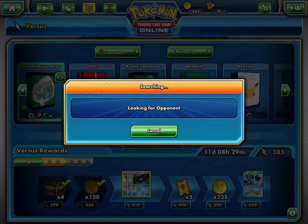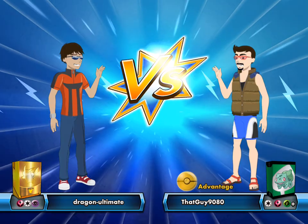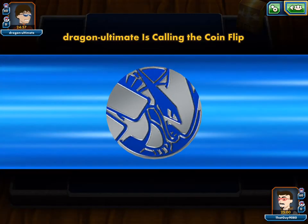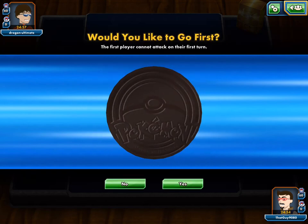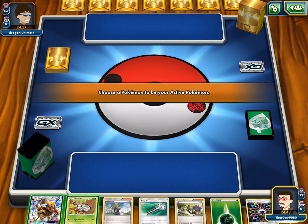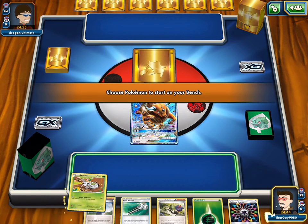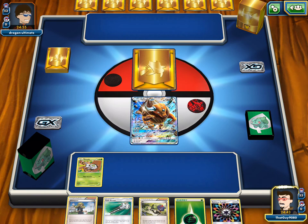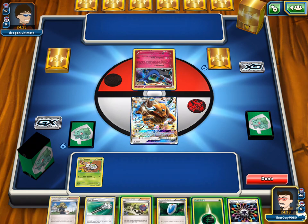Our main starter would ideally be Tauros or Mew, since those two can actually hit for something. On turn one, we want to get that Nincada out so on turn two we can put out Shedinja, then go and attack. We want to go first — Mew Shedinja always loves to go first. We're starting with Tauros and we'll bench the Nincada so we can Shedinja next turn. Normally you want to attach a DCE, but this is a really bad hand, so we just want to end.